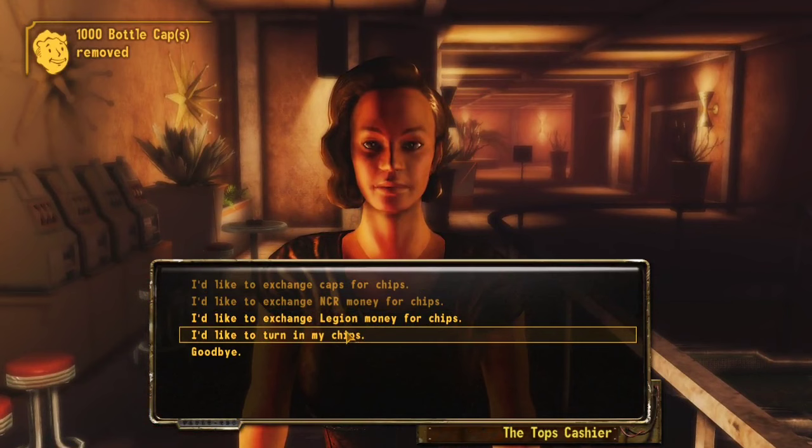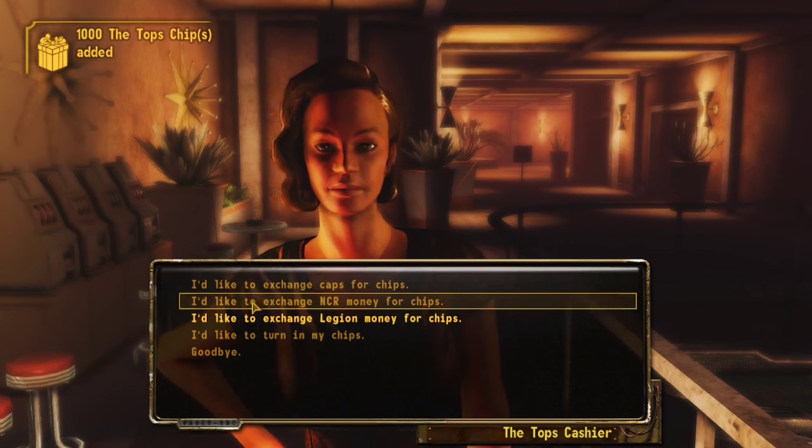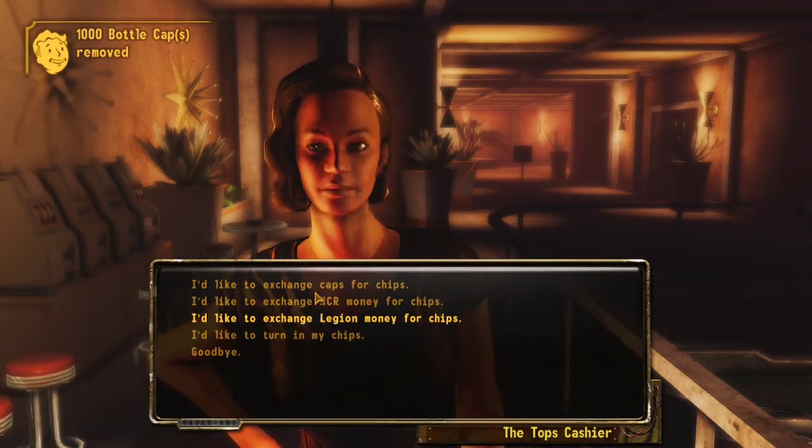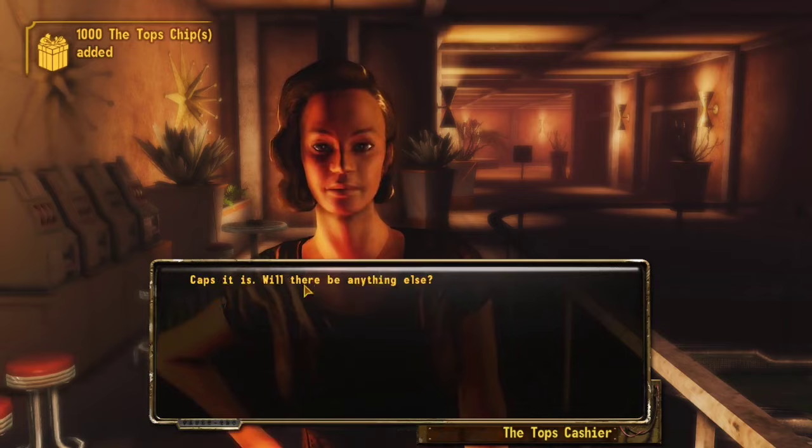And yes, it really is that simple. Once the notifications clear up on the left, it'll start to say 30,000 chips removed, 30,000 caps added every single time that you do this chip turn-in. And in about 5 minutes, you'll have 1 million plus caps and you'll never have to worry about money again.